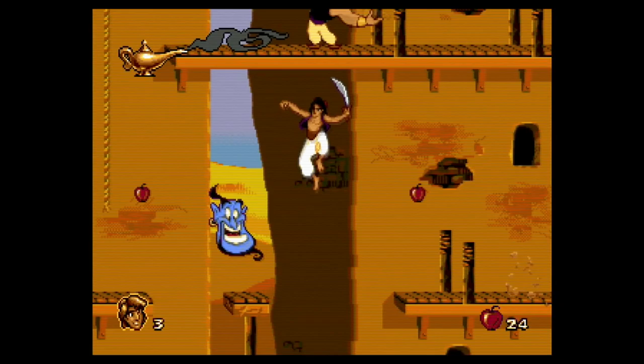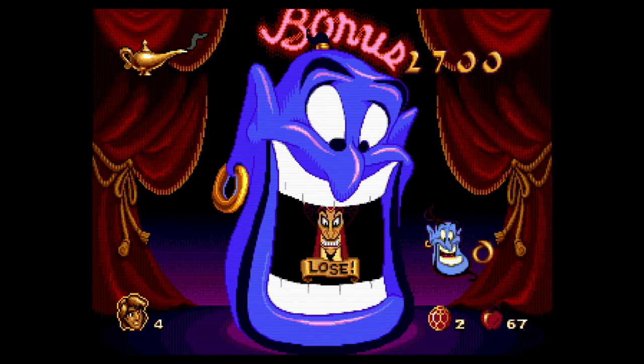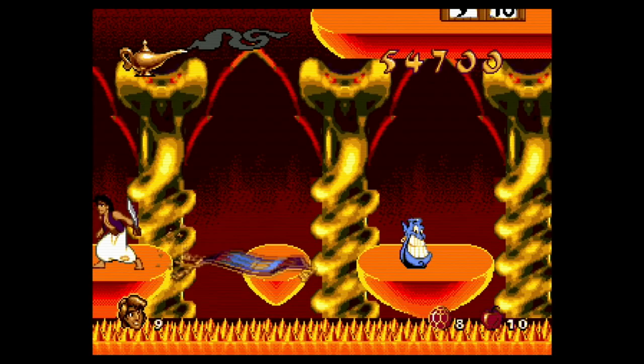If you find a genie or an Abu token during a level, you'll get access to a bonus stage afterwards. The genie's bonus round is a slot machine where you can get gems, apples, and extra lives, but avoid Jafar or you'll lose all your spins. In Abu's level, you can catch these same bonus items, but if you get hit with a falling pot, the round will be over. You can also use your gems to purchase lives and continues from the peddler, as well as find Aladdin tokens for extra lives.